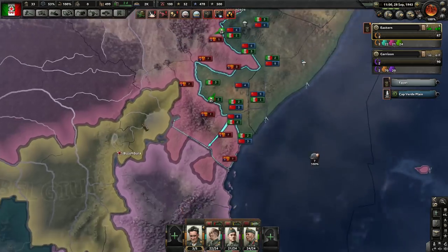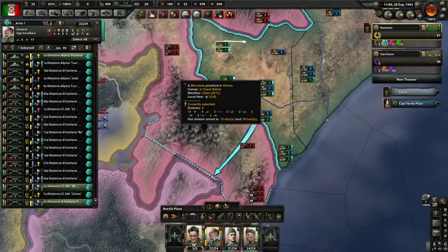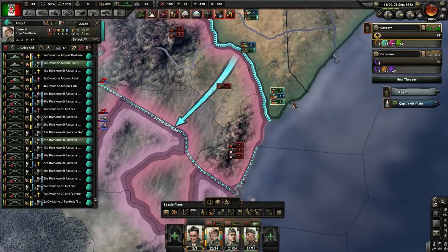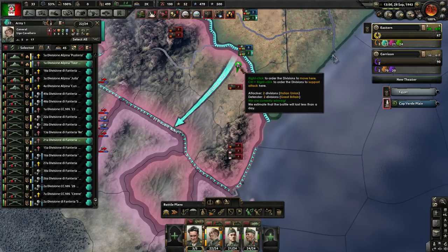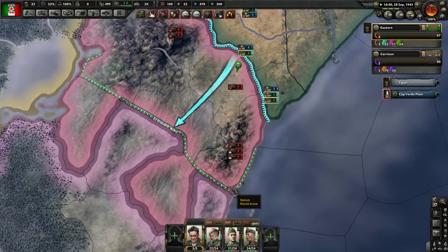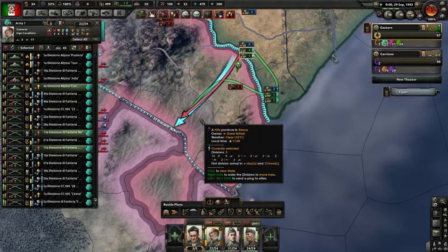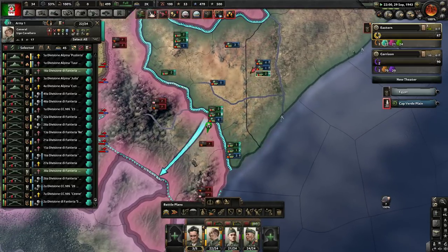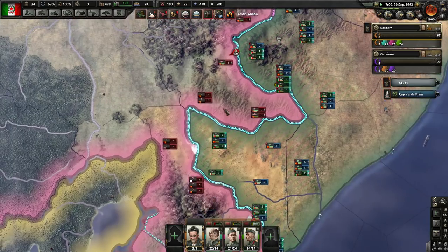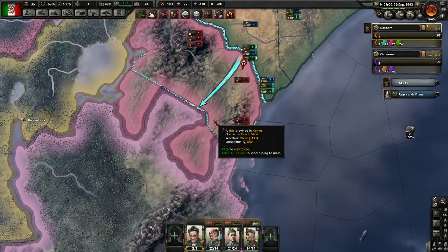Taking this province isn't going to do any cutoff things, unfortunately. I'd like to take this. Let's do this, support it this way. Because what I really want to do is take this province here with the naval base, but I want to do it from multiple angles. Plus, taking this out will stop some of the goods from flowing where they may want it to.